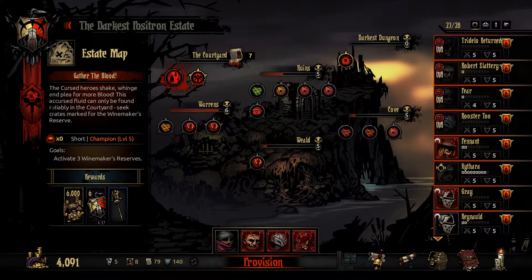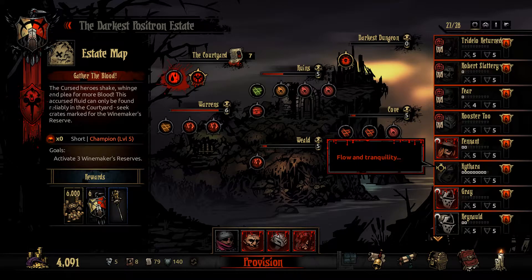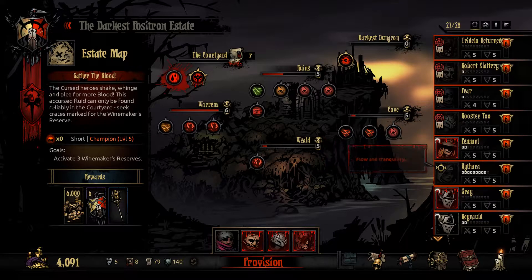Hello everyone, welcome back to Positron Play's Darkest Dungeon, Crimson Core. We really, really need blood — we're actually down to 11. We also need money, so I'm going to try to do a combo run. I know last time I did this it turned out really poorly, but I have faith.